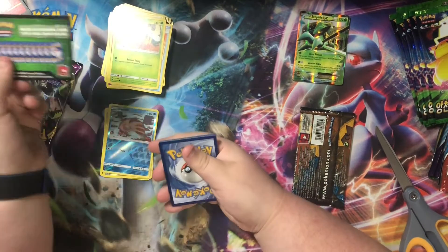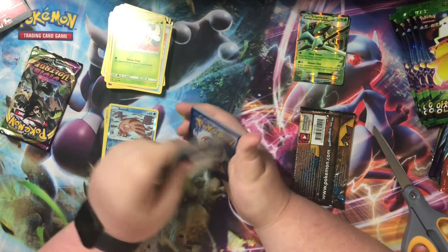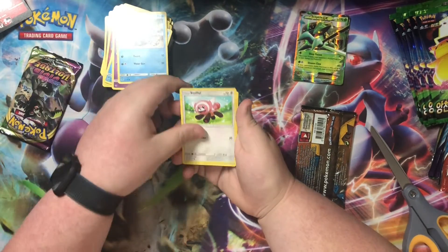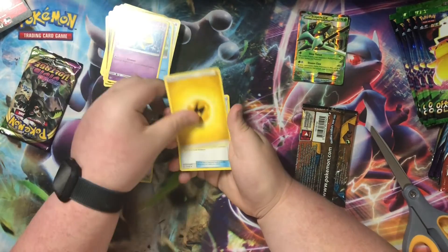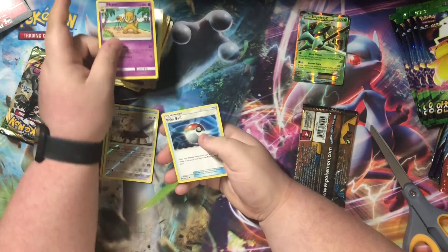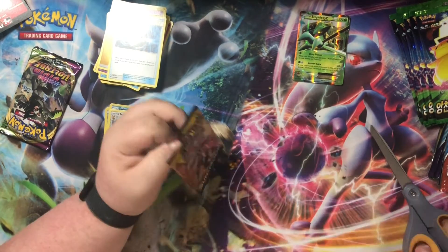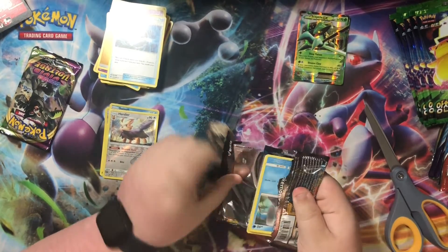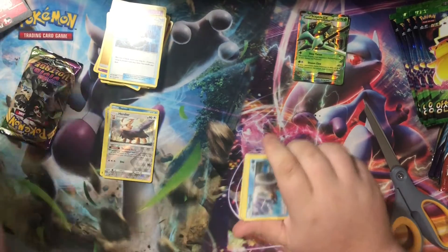Honestly don't care much about Sun and Moon. Got Shellder, Zubat, Piplup, Stufful, Wingull, reverse holo Herder, Cosmoen, electric energy, Malamar, Hypno, and Pokéball on the back. I'm not gonna show the code for this one — I don't want to get into the bad habit of showing code cards again because the suspense is real.